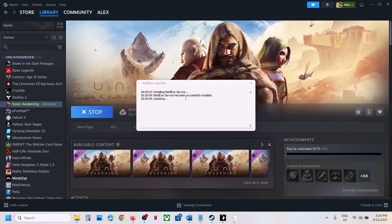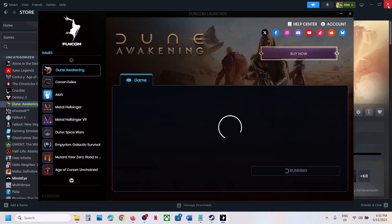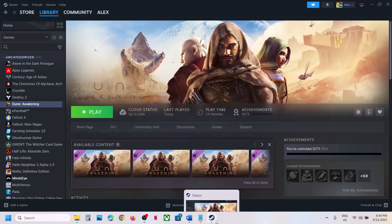You can see it installing the BattleEye service and it should launch the game. While installing BattleEye, if you receive any error like 'fail to update or install BattleEye', close the launcher and everything else, then relaunch the game once again and check.